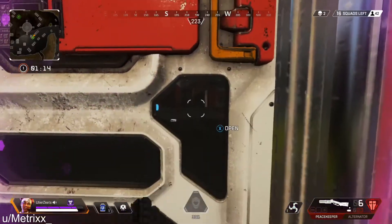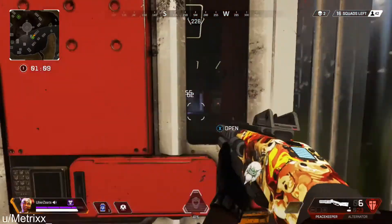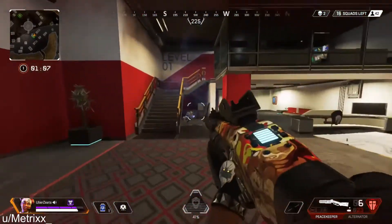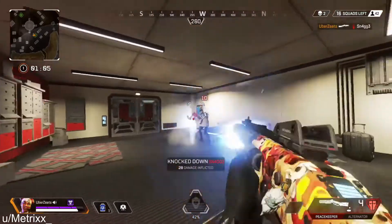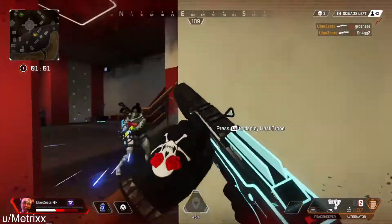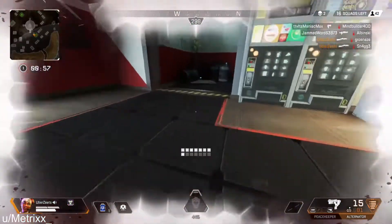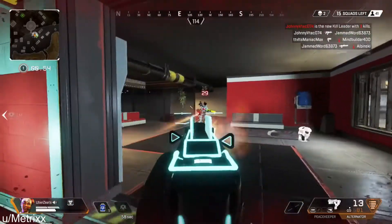The next tip is a useful technique called shield swapping. It is a technique where you switch body shields from an empty one to a full one so you can get more health without recharging your shields. This has saved me from countless deaths. Here's an example, thanks to the Reddit user metrics.